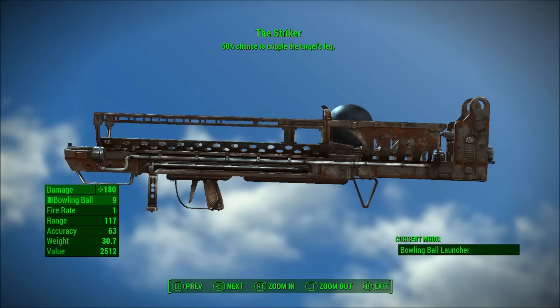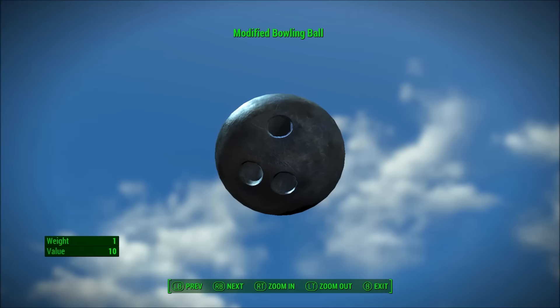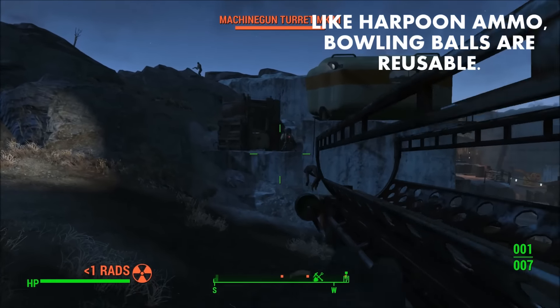This ammo can be crafted, however it requires that you check the terminal near where you acquire the Striker — otherwise you're not going to get the schematics to make your own modified bowling balls. Bowling balls require one acid, one bowling ball, and one oil to craft the modified bowling ball ammo. Another good thing is that the ammo is reusable, provided you can find your bowling balls after a fight.